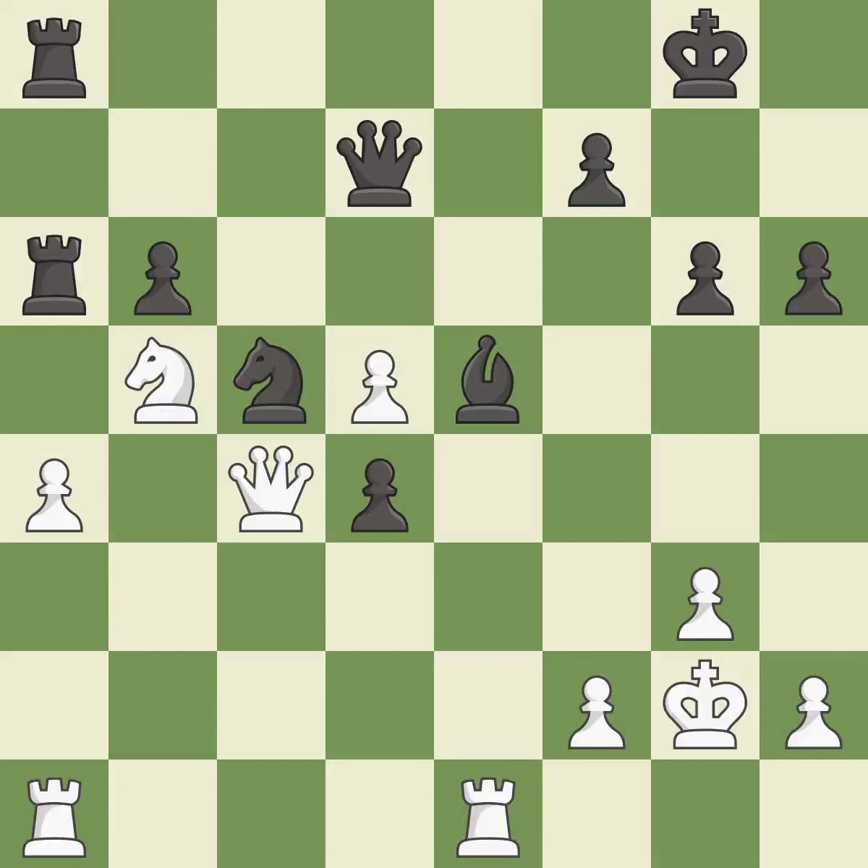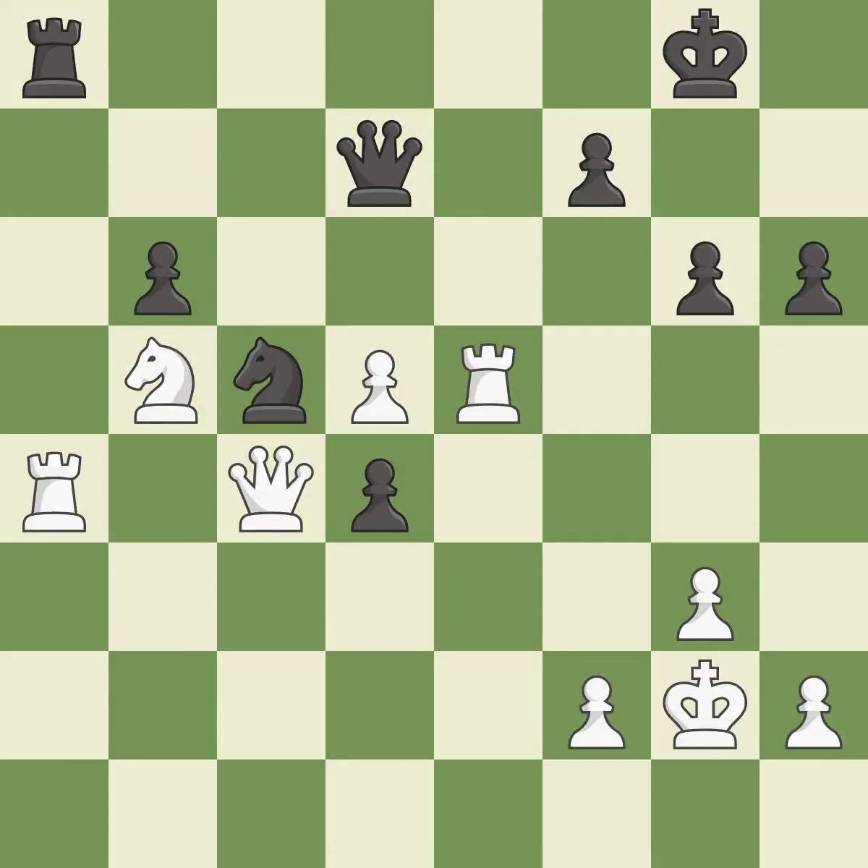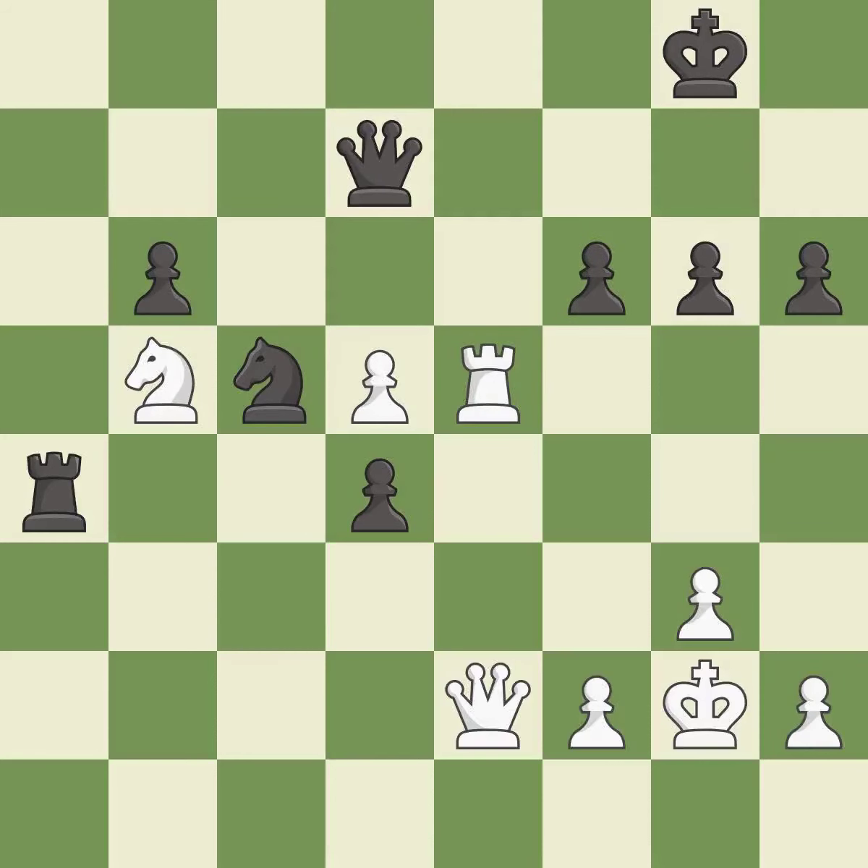Recaptures. Capturing that pawn wins material. Takes back. Recaptures. This move puts the queen on a safer square. This threatens to win a queen. The opposing rook is kicked by a pawn and must now move or be captured. This is the only move that works. This places a rook on the seventh rank, activating the rook and restricting the opponent's king.